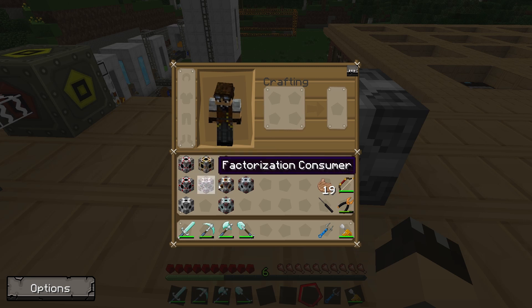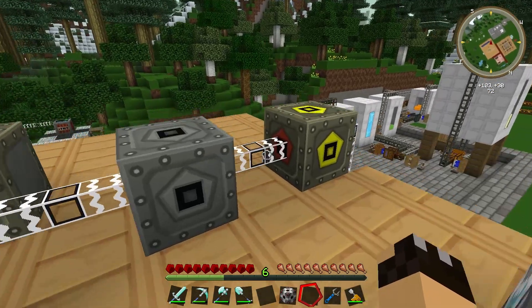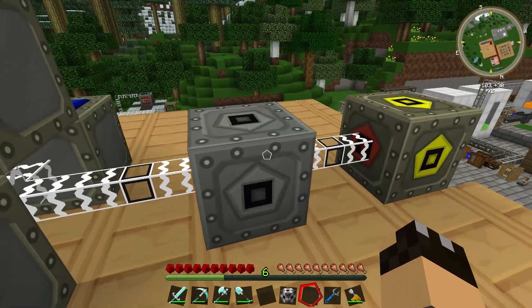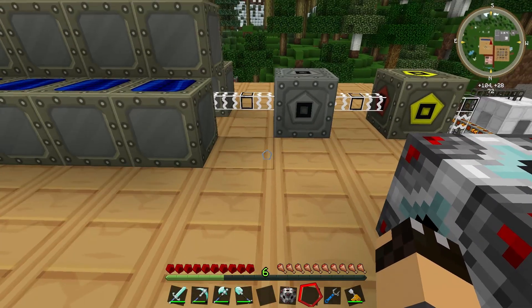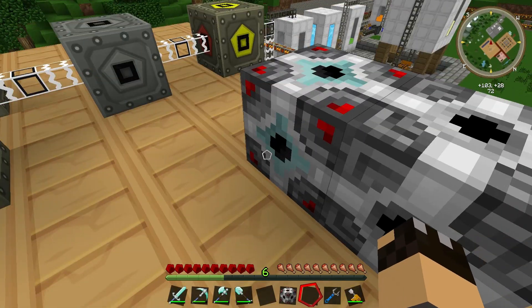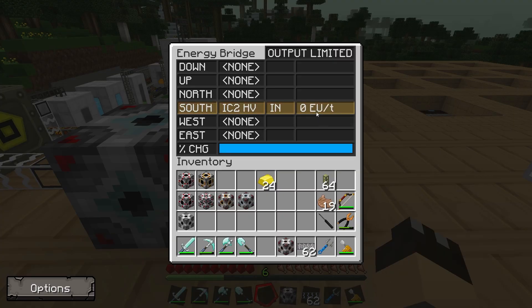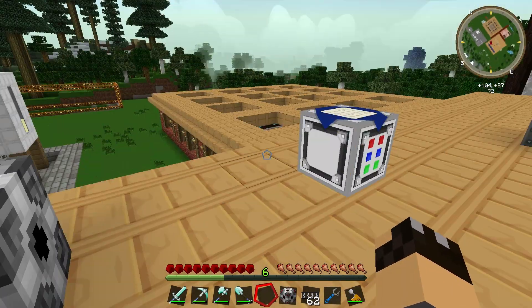I'm going to place an IC2 high voltage consumer next to the bridge, since I'm going straight from the MFSU. If I right-click on the bridge interface, you can see the south connection is an IC2 high voltage input — a consumer — with no link because nothing is connected yet. After connecting glass fiber cables and right-clicking, we now have an input coming into the bridge, though no power is flowing yet because there's nowhere for it to go.